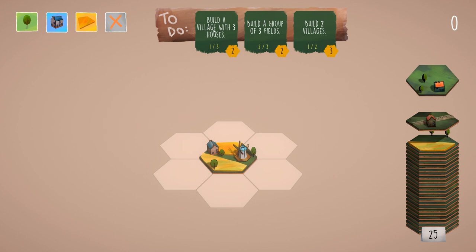The first goal is to build a village with three houses. A village is a consecutive set of tiles with houses. Then build a group of three fields — we currently have two fields — and build two villages.